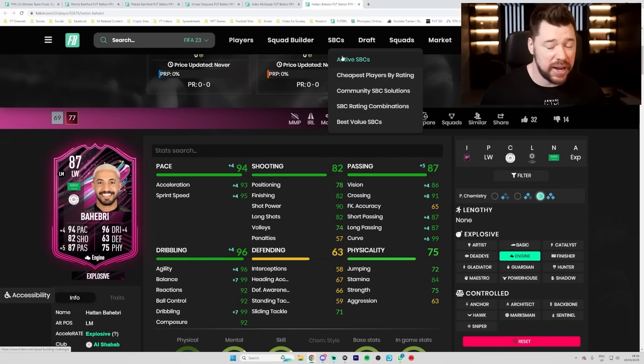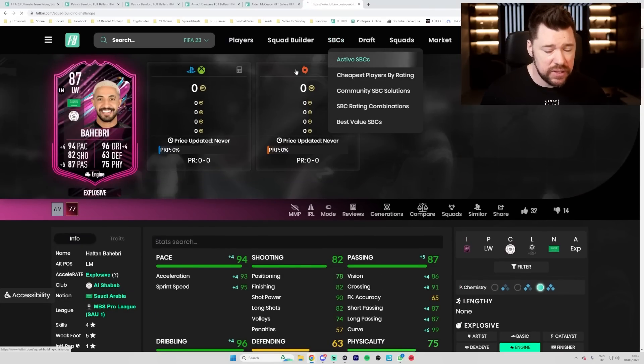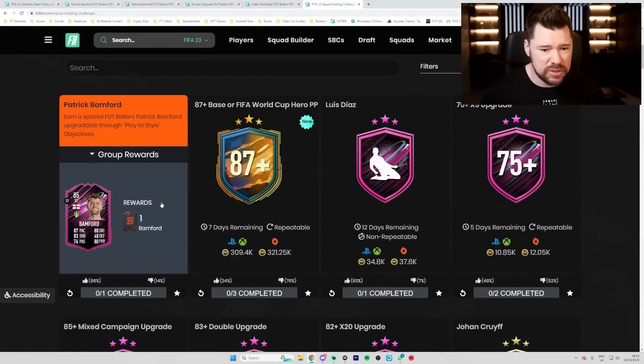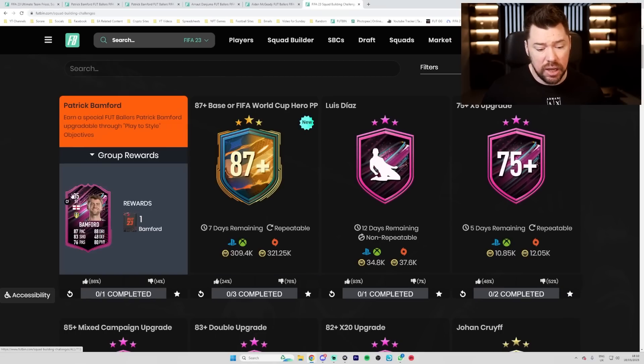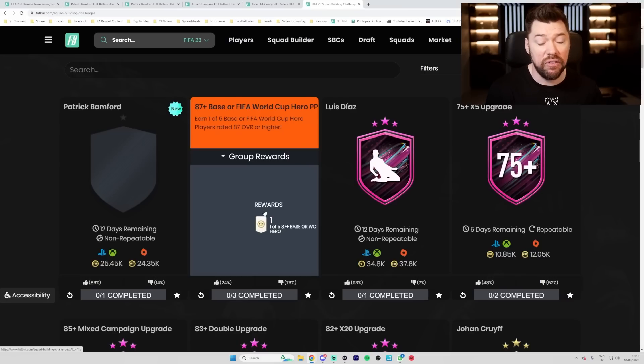This content is legit. There's nothing in packs other than the store packs where you can pay an arm and a leg for some Winter Wildcards that were outdated three months ago. In terms of the SBC, Patrick Bamford is massively upvoted. This base or World Cup hero player pick is downvoted massively because it is just a ripoff - 300k for an 87 plus base or FIFA World Cup hero player pick.